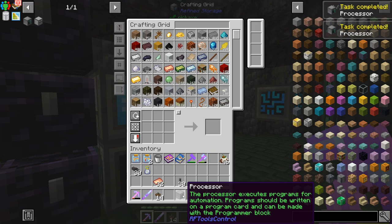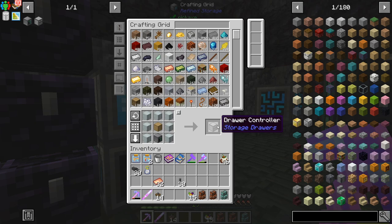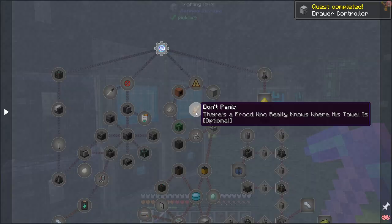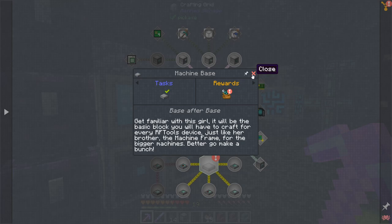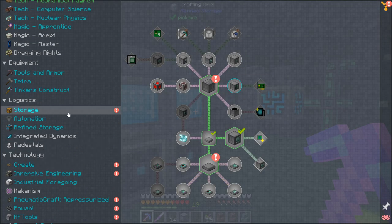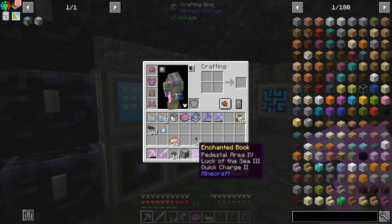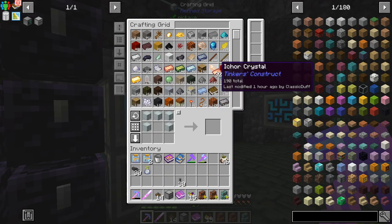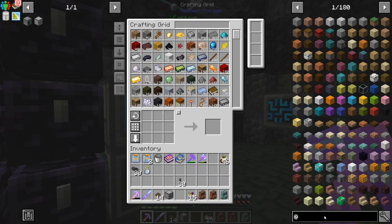Let's just get a few of them - that should get us two of them. That's almost it - that gets us this processor which is a quest item. It executes programs for automation; programs should be written on a program card and can be made with a programmer block. I've never used that so I'm not entirely sure what that's all about. A draw controller - oh that is nice! Just looking at quests in case we get some handy storage rewards.